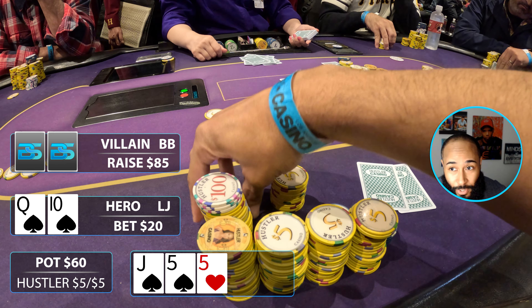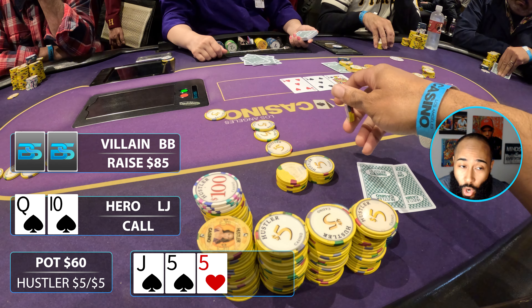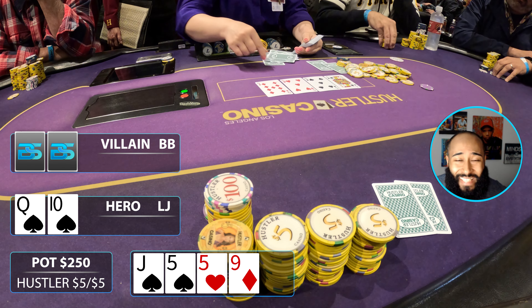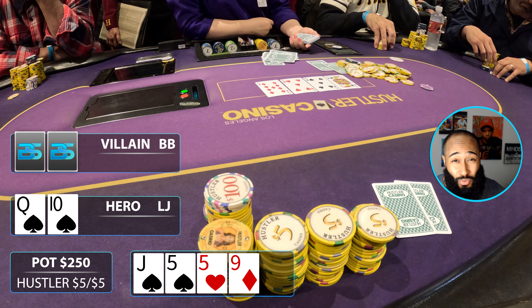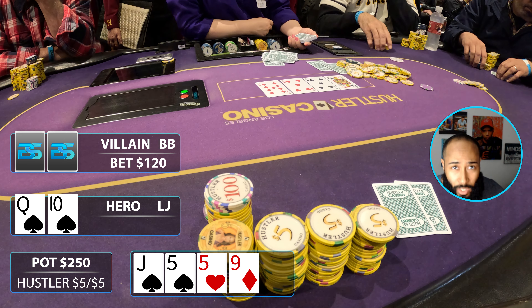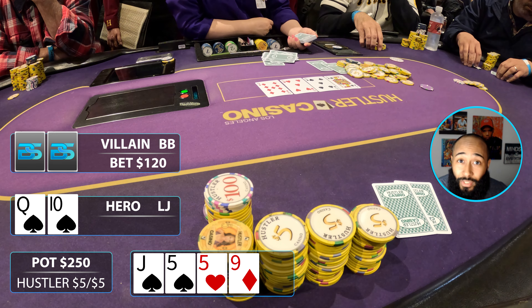The big blind makes it $85 — a very strong raise multi-way, you can't do that with nothing. I put in the call, cutoff folds, so we're going heads up. Turn comes the nine of diamonds — a great card for me. Not only do I have the flush draw, I'm now open-ended to the nut straight. My opponent doesn't slow down and bets $120. I take my time but definitely call.